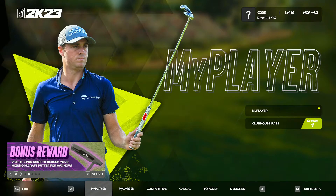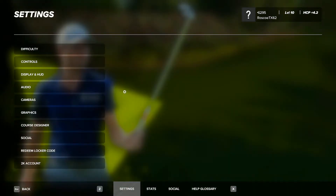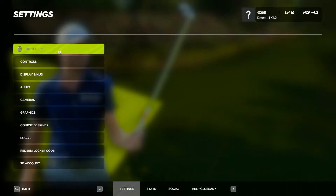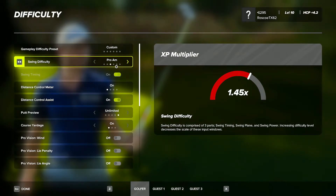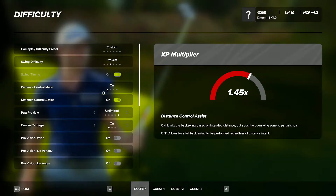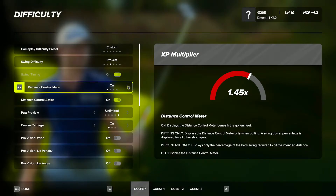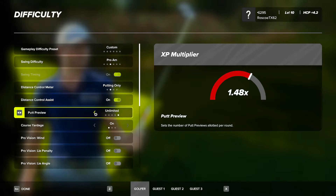So if you go into My Player and you go to the Profile menu, you'll actually see the difficulty here. Click on Difficulty and as you can see I have it set to Custom, Pro-Am, and you can turn specific things off like the Distance Control Meter. You can actually just change it to putting only. Notice that — I'm at 1.48x, and that's the multiplier right here.